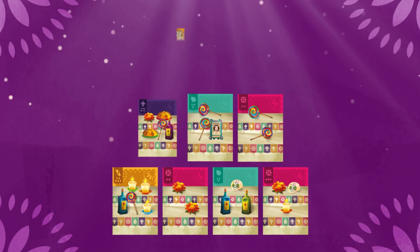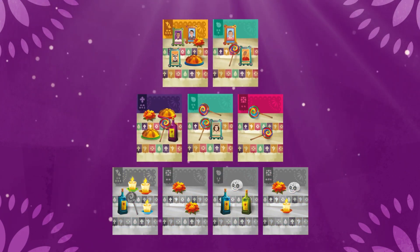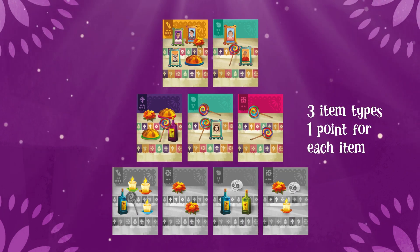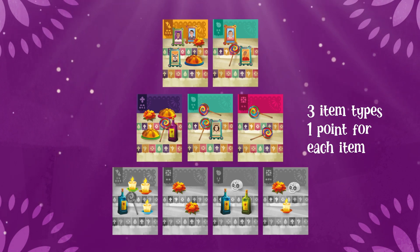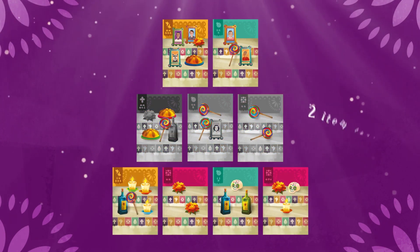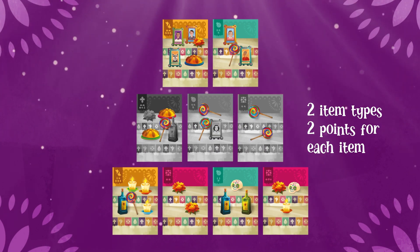At the end of the game, your altar scores you points as follows. For the first level, choose 3 item types and gain 1 point for each item of the chosen types that you have in that level. For the second level, choose 2 item types and gain 2 points for each of them in that level.